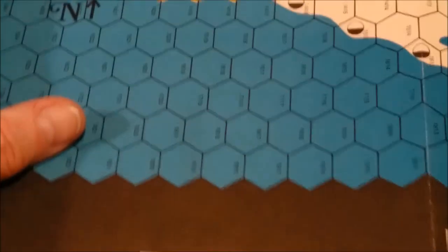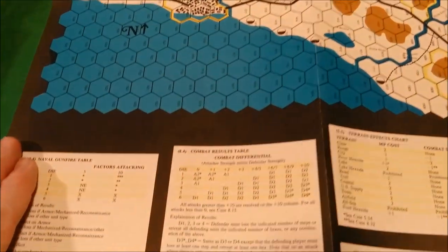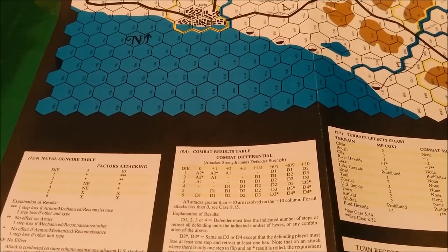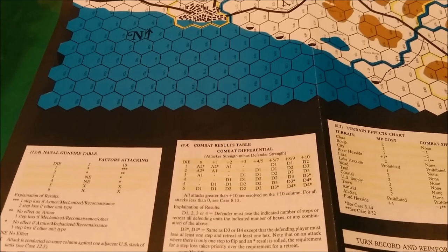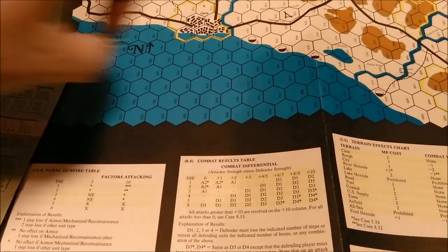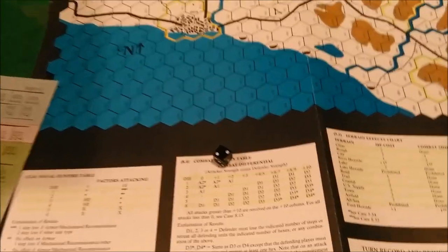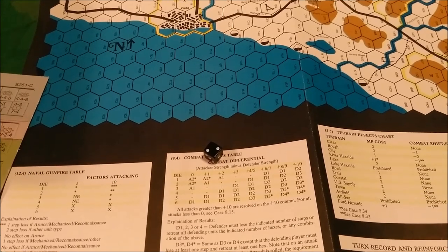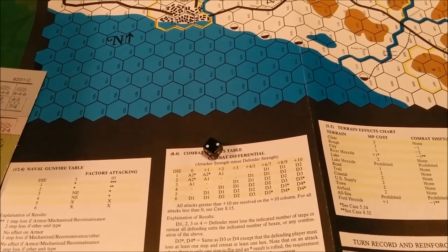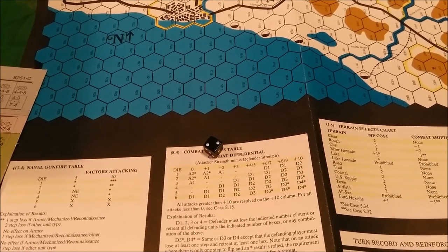That's pretty much the game. Mine came in shrink wrap. I got mine for $10 on eBay — with shipping it was about $15 or $16. Can't forget the all-important D6. So anyway, that's a look at the game Gela Beachhead from 1983 by Jersey Devil Game Company, one of their Centurion game line.